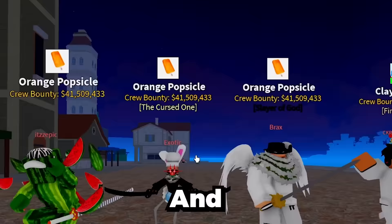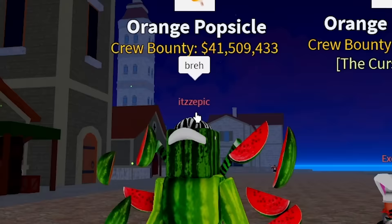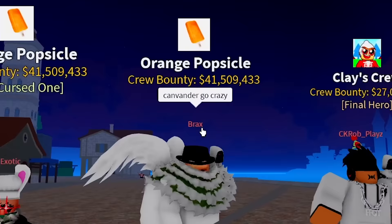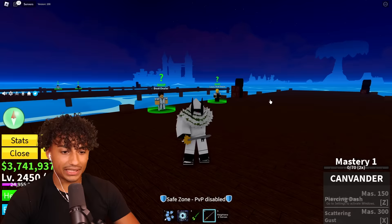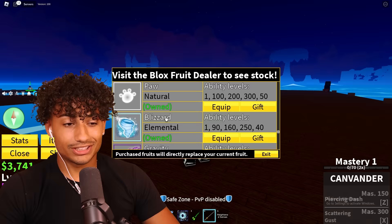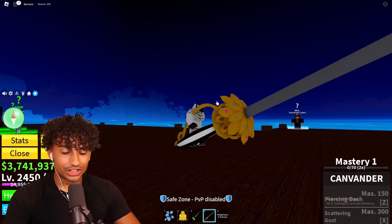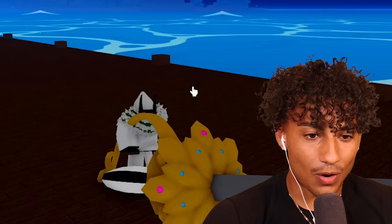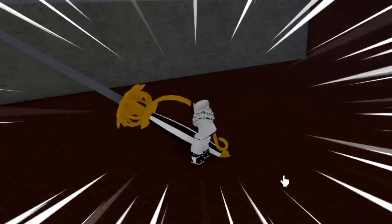We got two drippy ones and we got two bums. We need to get a better look at this sword because I can't really see what it looks like. So like always, I'm about to do my favorite thing, which is make the sword huge. Oh my gosh, this sword looks sick huge! I got like diamonds and rubies on my sword! We need to get this sword max level and see what it can do.